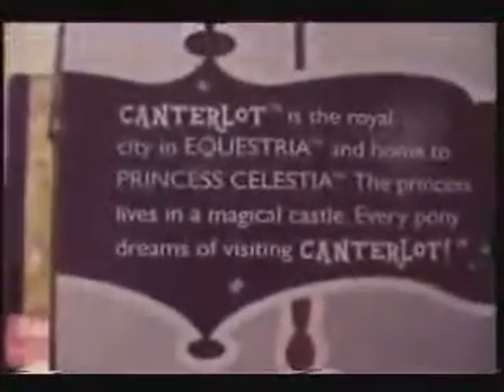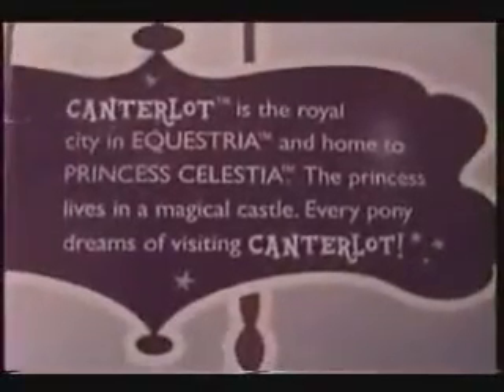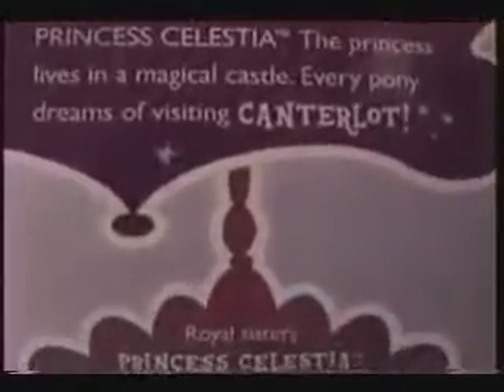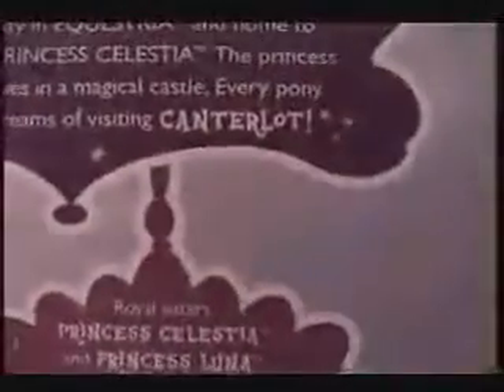On the back: "Canterlot is the royal city in Equestria and home to Princess Celestia. The princess lives in a magical castle. Everypony dreams of visiting Canterlot." So it's all talking about Celestia. I guess Luna is obviously the bonus figure, because it doesn't mention anything about Luna here and it doesn't show her. So it's a Celestia toy and Luna is just a bonus.